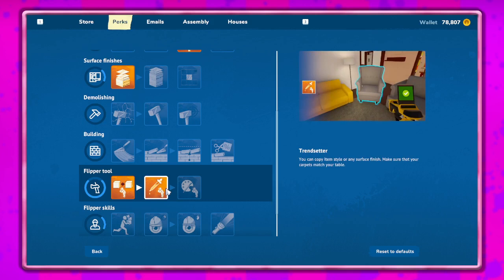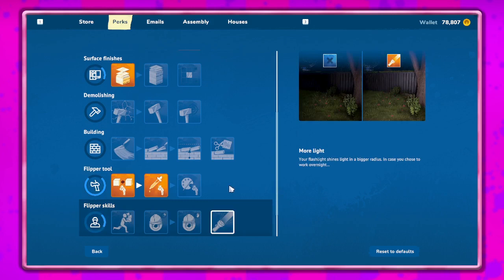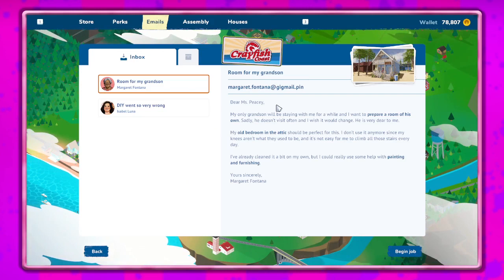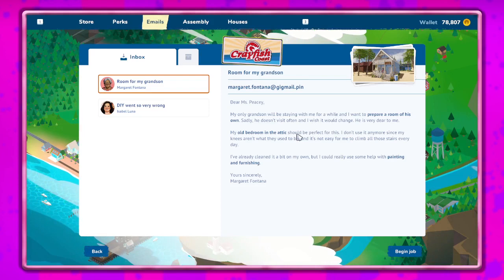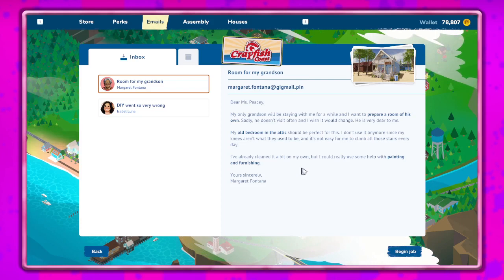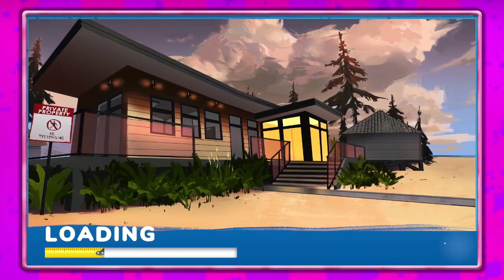I want to get the designer perk because it lets you change the style once you put something down, which is super cool. We're at 77 perks so we're getting there. Let me go into our emails — 'Dear Miss PC, my only grandson will be staying with me for a while and I want to prepare a room of his own. My old bedroom in the attic should be perfect. I've already cleaned it a bit on my own but I could really use some help with painting and furnishing.'